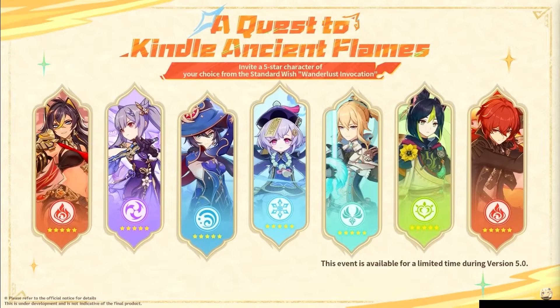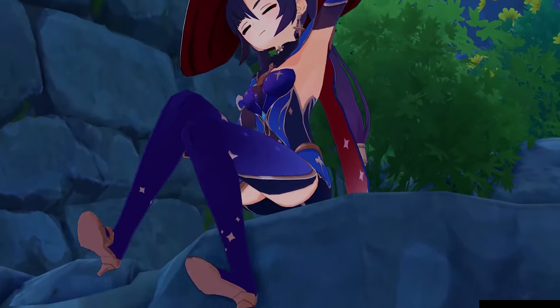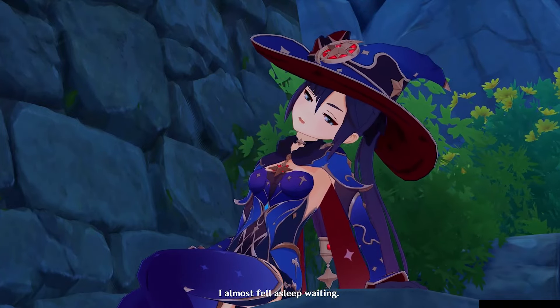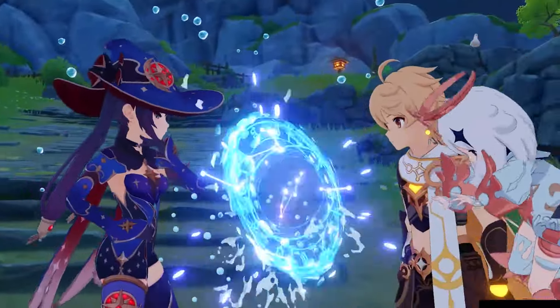We get to choose our free standard 5-stars soon. I did a video discussing Dia that people enjoyed. Mona has a massive hat so people are considering choosing her — she's a good pick too because she's not as niche as you might think. Let's look at how she's improved since release and how she synergizes with some of the new Natlan units.